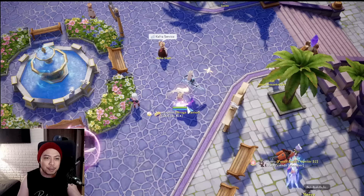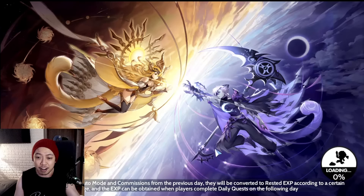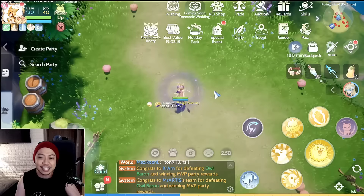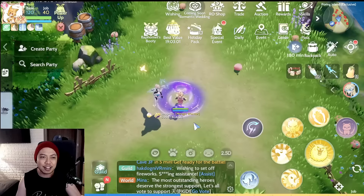For example, we're going to go to the Payon Island VIP map just to hunt the Ghost Ring card. Since there are a ton of Dorams right now, you wouldn't want to be one of those players who suddenly dies just because you're standing a couple of meters away from a sacrifice AOE damage.